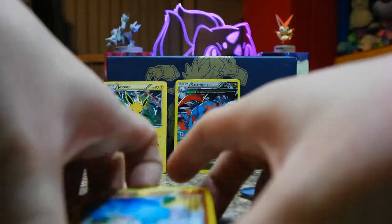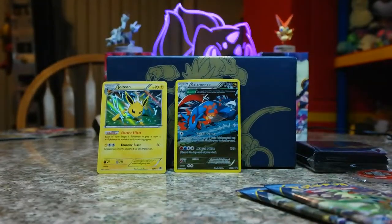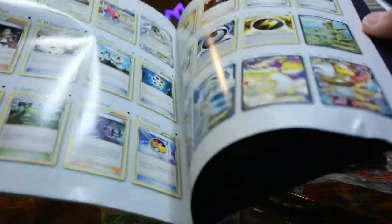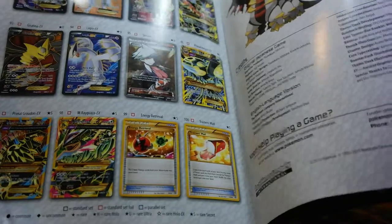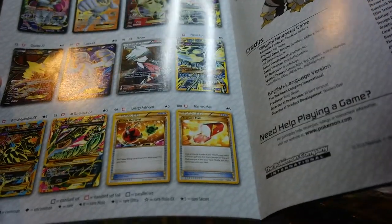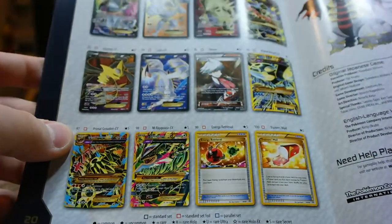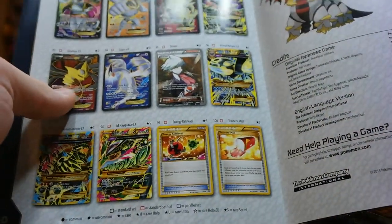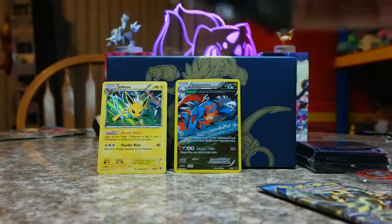Wooper, Holo Jolteon — that one's actually pretty sweet. I feel like there's a bunch of secret rares in this one though. This one only has 98 cards — with only two secret rares and 14 full arts. It has the full art Giratina, which I have up there already. Giratina looks like a demon. Giratina is a monster that got banished from its own dimension — Arceus banished it, so it just lives in its own dimension.